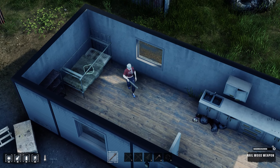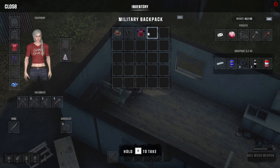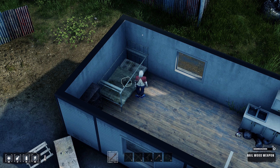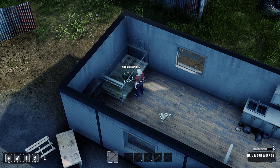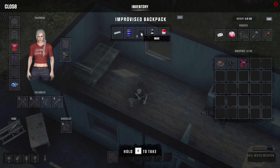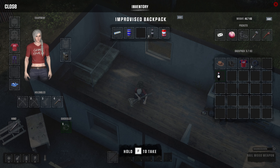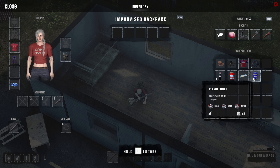Let's do some searching - maybe we'll be able to get one. We got a military backpack! I like that. Can we put it on ourselves? Can we drop my current backpack first? Okay, nice. Now we should be able to - can we shift click? No. Control click? Guess not.